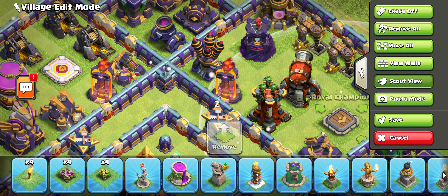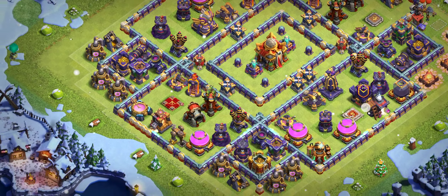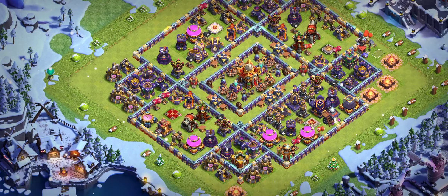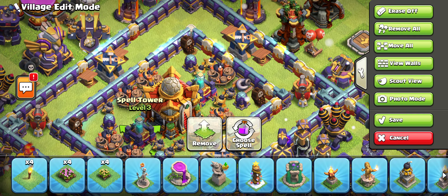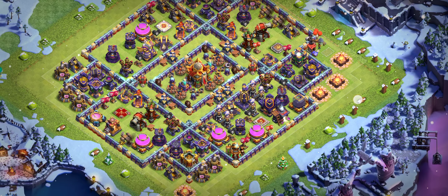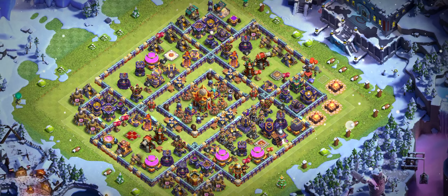There's also the RC — that's a really great design. You can see this side has no weakness. This base looks easy but it's a one-star base. You can see the tornado trap placement and the spell tower — that's a great design. Today I bring a lot of good new bases.